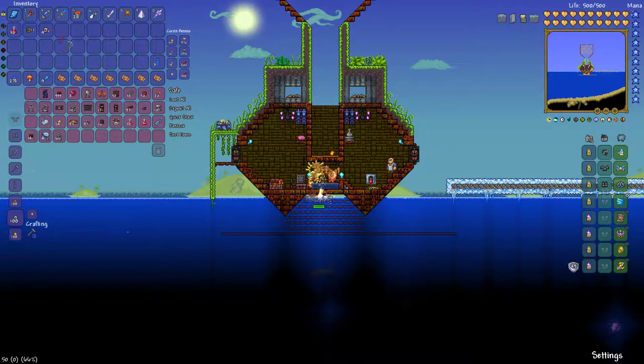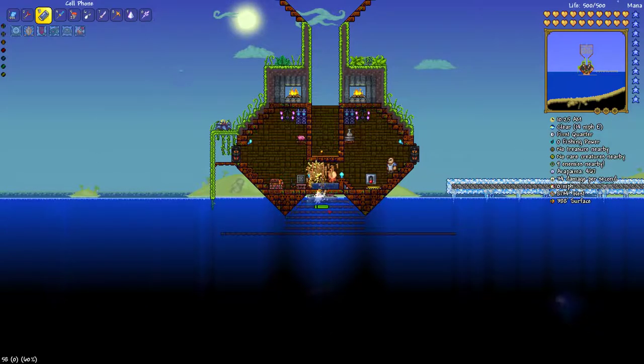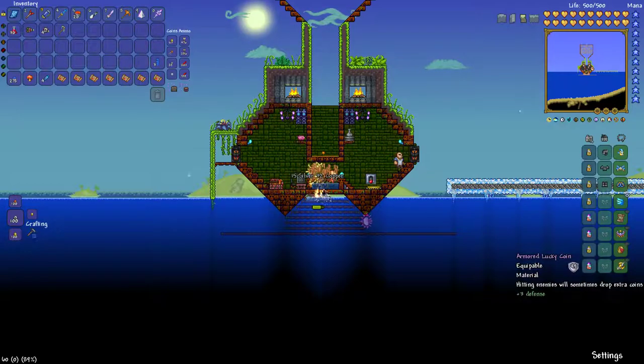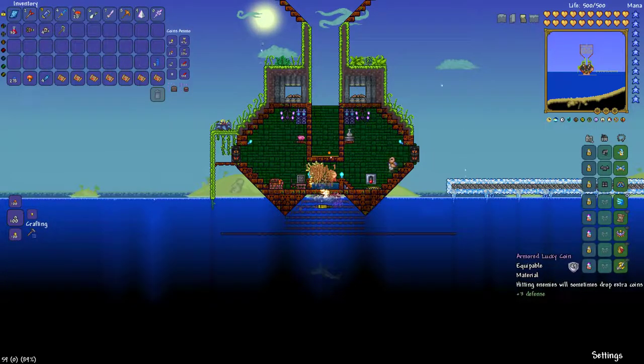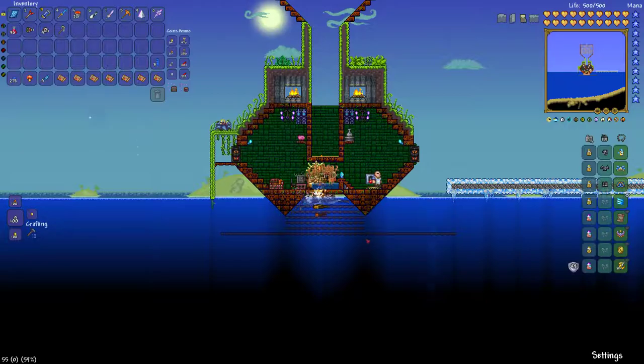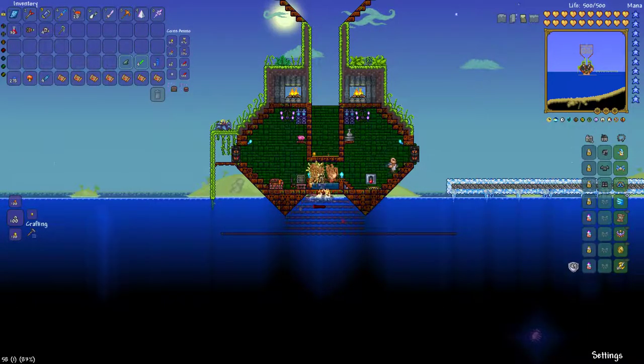Once you put the slime into this little area with the creatures, what they'll do is the slime does one to two damage every hit, and the lucky coin basically makes it so hitting enemies will sometimes drop extra coins — all the way up to gold. It doesn't give you platinum unfortunately, but it does give you a lot of money. As you can see in my money area it does fluctuate how much you get per minute or two depending on how many creatures are in here. When I had everything fully set up I was getting three and a half platinum per 10 minutes, which is really nice for reforging weapons or going against bosses.